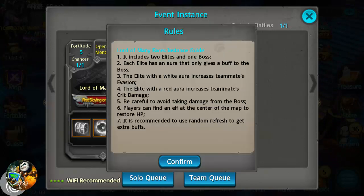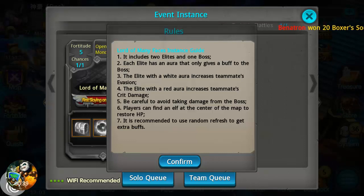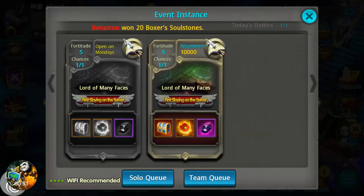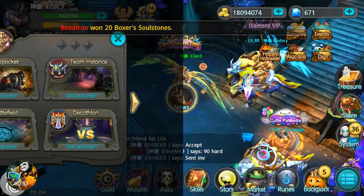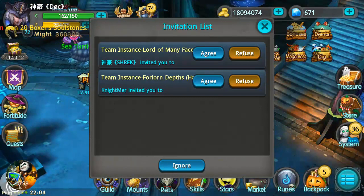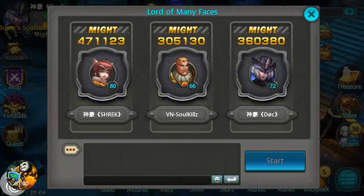Here's the guide to it — it includes two elites and one boss. Each elite has an aura that gives a buff to the boss: white increases team invasion, and red increases crit damage. The only other notable thing is that you get to use the same attributes as the highest level player in the instance.